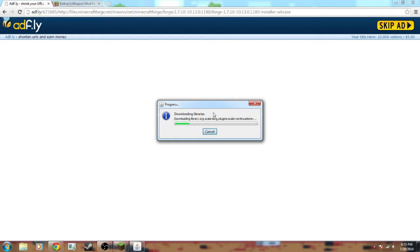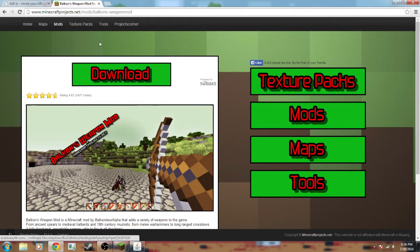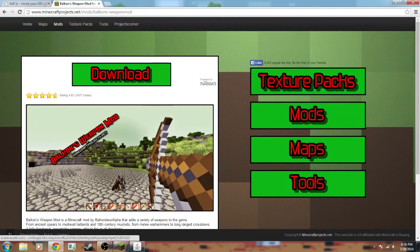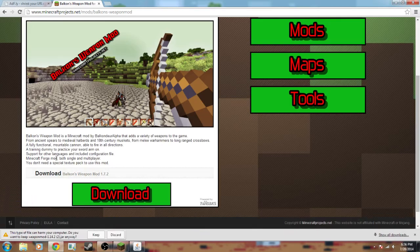While we're waiting on that, let's go ahead and download Balkans Weapon Mod. You can search around the internet, but this is the page you want to end up at. It's www.minecraftprojects.net/mods/balkans-weapon-mod. You're going to click the actual download link — not the advertisement buttons that say download. Those are always too good to be true. You have to find the little grayed-out download link. And now you've got the dot jar.